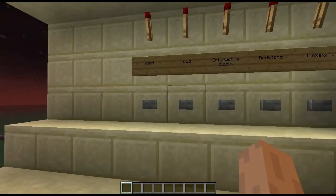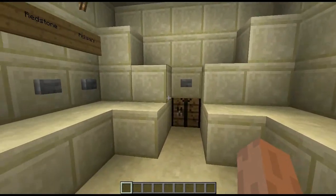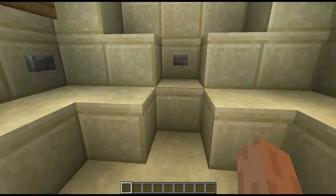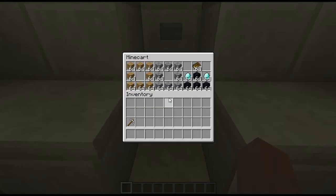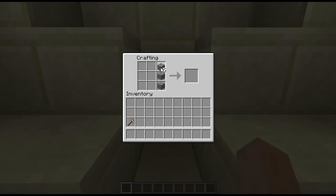Say now I want interactive blocks — I want to build a furnace. Wait a couple seconds, there we go, click down here. So I go through one, two, three, four, five, six, seven, eight — there we go. Then click here, one, two, three, four, five, six, seven, eight, and I have built myself a furnace.